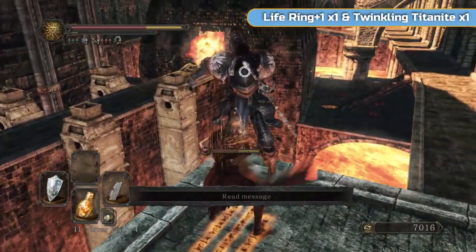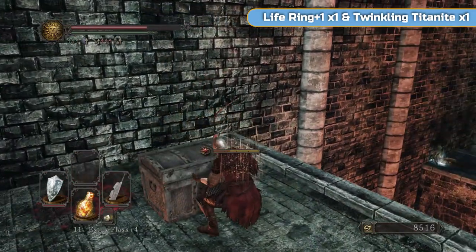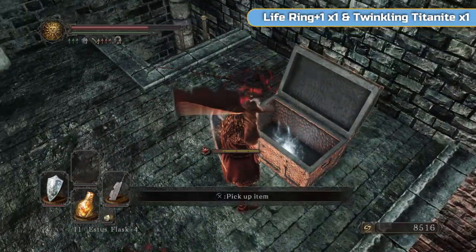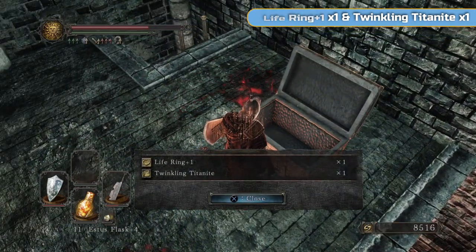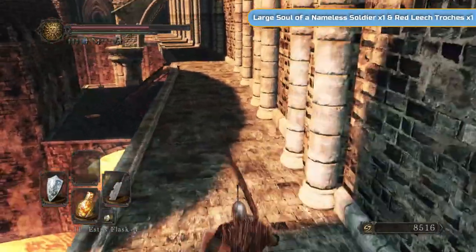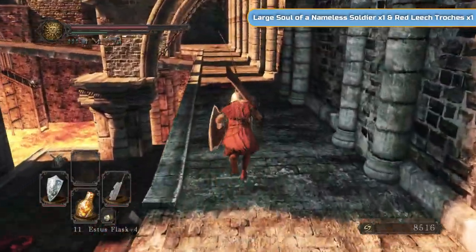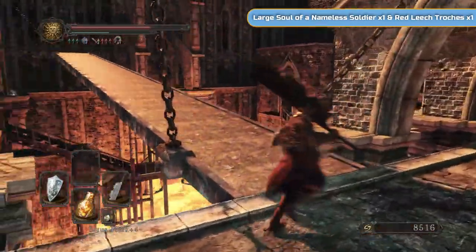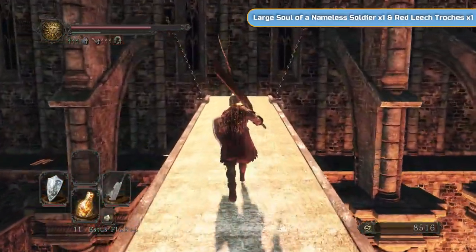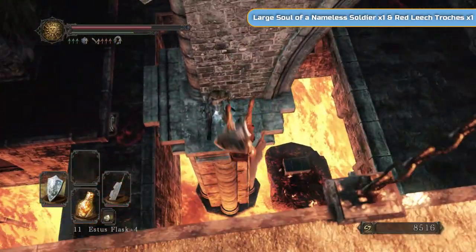These guys are actually quite tough if you let them. They should just be four hits if you're using the same setup as me. That sword they have really hurts and it's very quick — they can just unsheath it and hit you pretty hard out of nowhere. I'm going to run over here and drop down and get these items — Red Leech Troches. I don't know how to say that word.